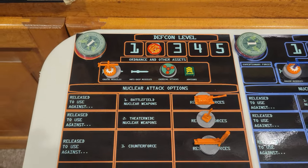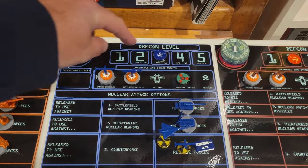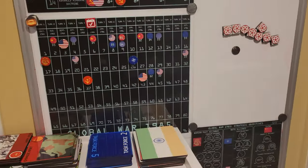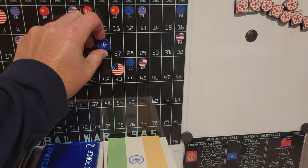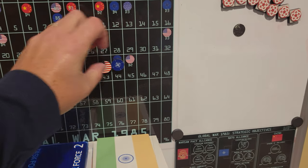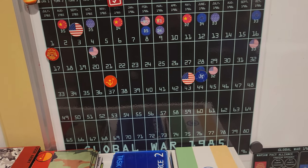Warsaw Pact is now declaring war on NATO, and that's going to have a lot of consequences. First, NATO goes to DEFCON 2. We take NATO from where they currently are at 26 and put them all the way up to 44. They've basically reached their wartime income level now.